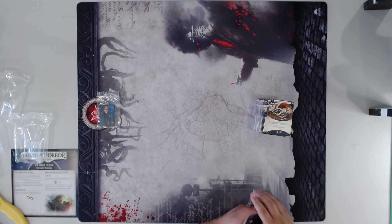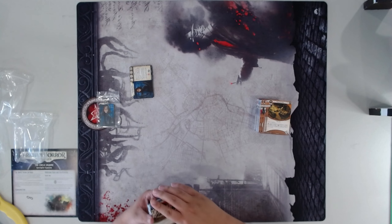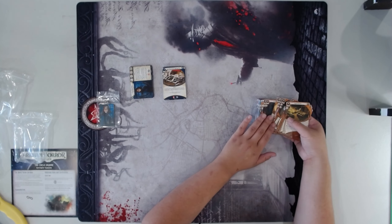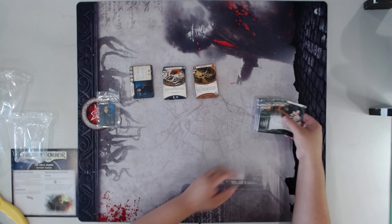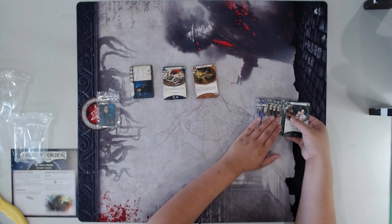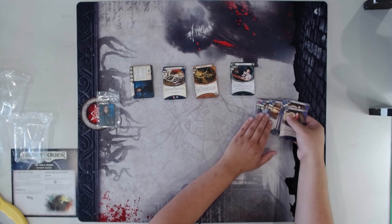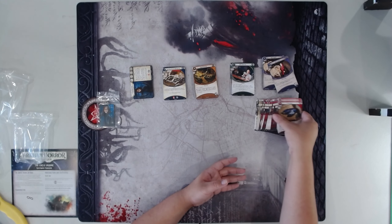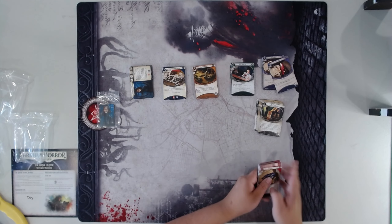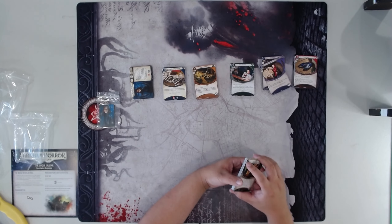Here's all the Guardian cards, all nicely in order. Although, of course, their expansion numbers are not going to be in order just because of the packs that they came out in. Some of the Rogue cards, some of the Mystic cards, and Neutrals. A bunch of Neutrals in this expansion, actually. The Multi-Class cards are also back there. Makes sense.